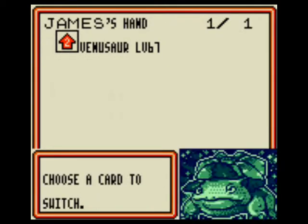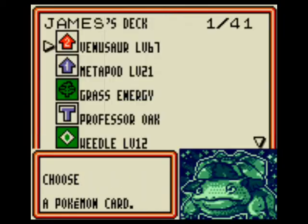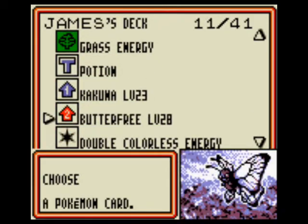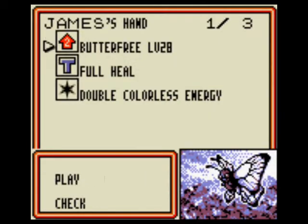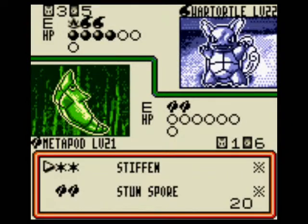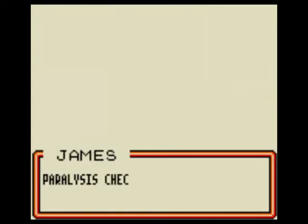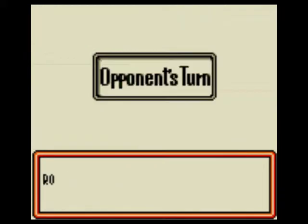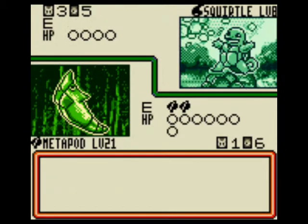I'll use it for that Venusaur, because I don't need that. I can't even do Megadrain on him yet. Oh my gosh. And he's gonna bite me. No he's not, wow.